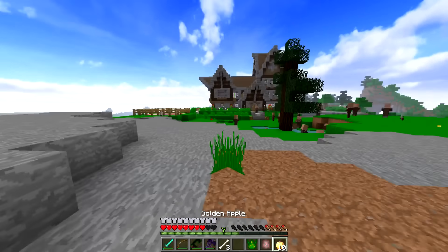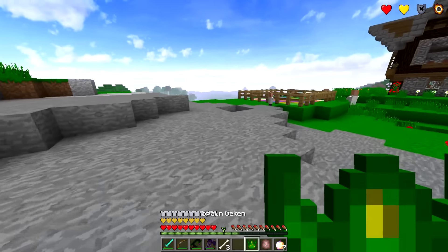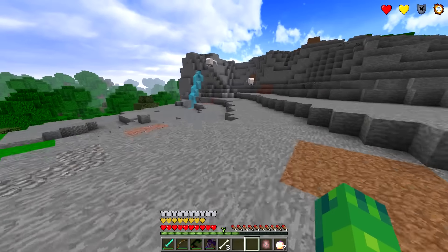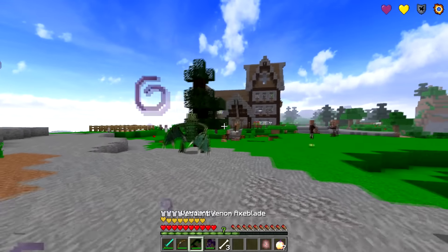Alright, guys, but anyway, let's keep moving down the line. I'm actually going to eat a golden apple because I'm a little bit low on food. So anyway, next up, we have something called the Gekkin. Oh my goodness — that is like the missing flippin' link. He's going after the villagers. That thing is creepy — it doesn't really have a lot of health, but dang, it has giant flippers for hands.